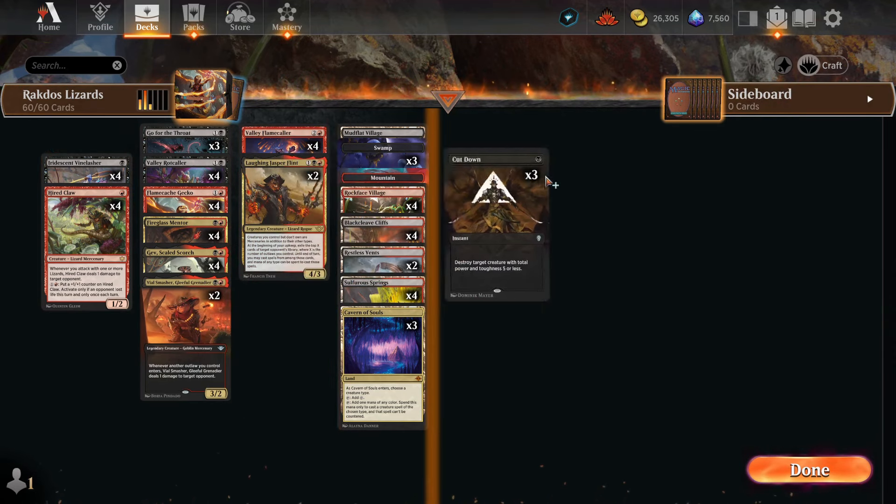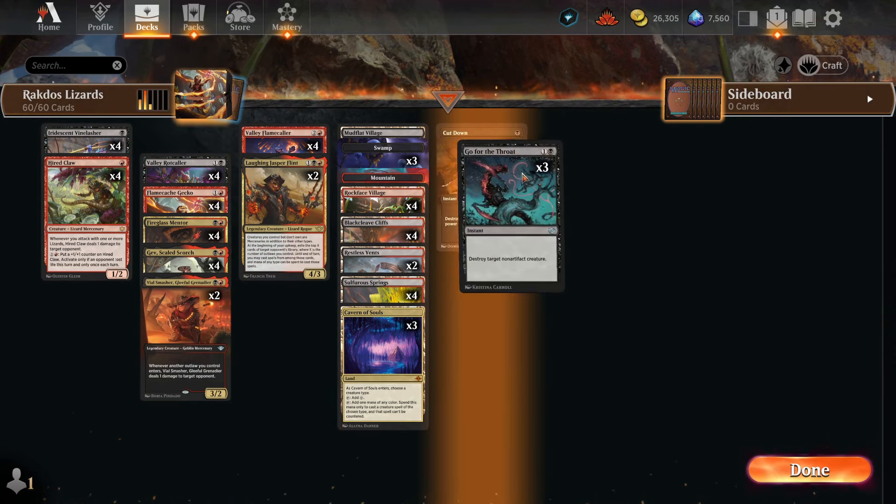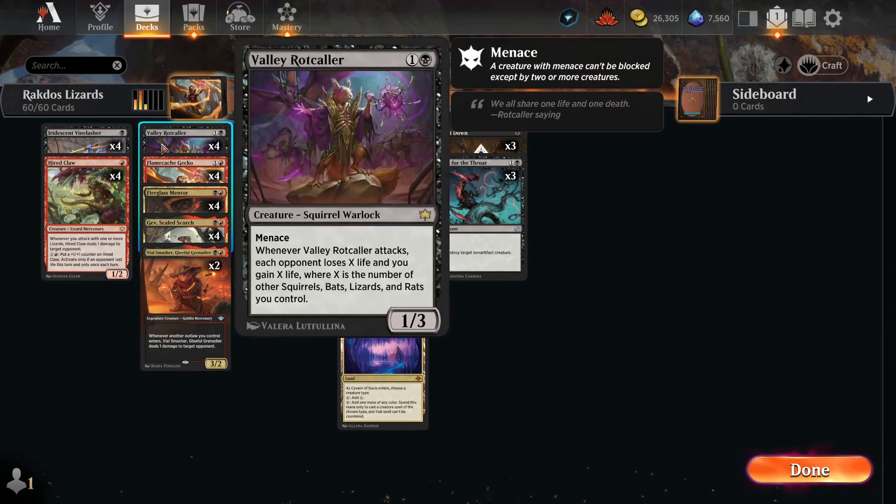I'm going to talk about the removal a little bit later — they're going on the side because they don't matter as much as the rest of the crazy deck. In the two drop we're going to have four Valley Rotcaller. This card — not a lizard but a definite inclusion in this deck. Two mana, one and a black for a 1/3, Menace. Whenever it attacks, each opponent loses X life and you gain X life, where X is the number of other squirrels, bats, lizards, and rats you control. Life gain, great. And it has Menace so it also has some level of evasion.